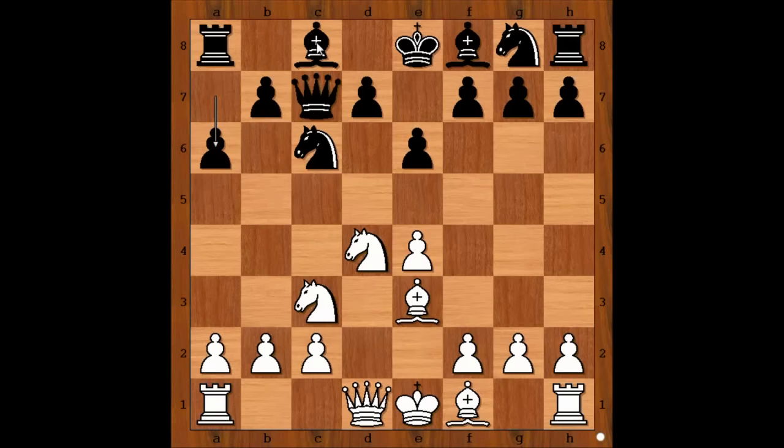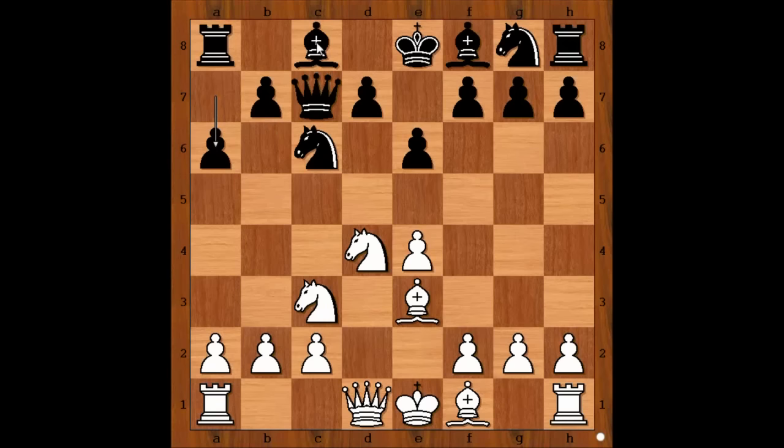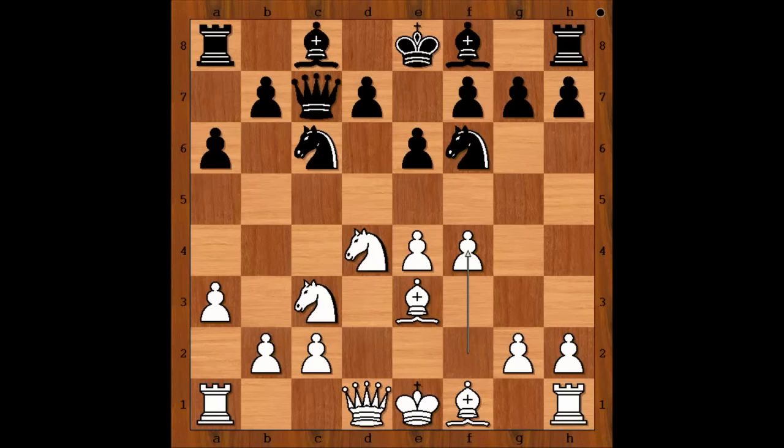Preparing b5 and Bb7. A3, Nf6, f4, Nxd4, Qxd4, Ng4 — attacking the bishop.